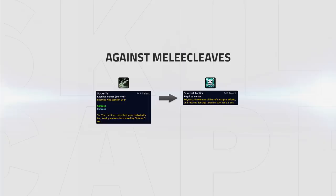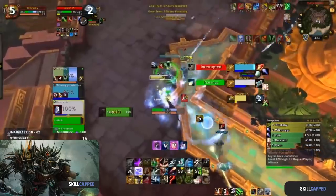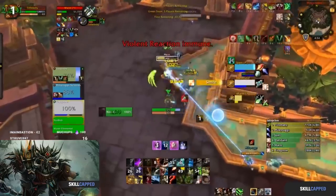Sticky Tar should be picked instead of Survival Tactics versus a melee cleave. Sticky Tar makes melees who stand in your Tar Trap for at least 3 seconds have 80% reduced attack speed for 5 seconds, making it a lot easier to deal with the pressure of a melee cleave. Diamond Ice should be picked instead of Survival Tactics versus any team with a Demon Hunter or Shadow Priest. Diamond Ice reduces the duration of your trap by 2 seconds but makes it undispellable, which means it can't get Spellstealed by a Shadow Priest, and a Demon Hunter won't be able to use Reverse Magic to get his healer out of the trap.